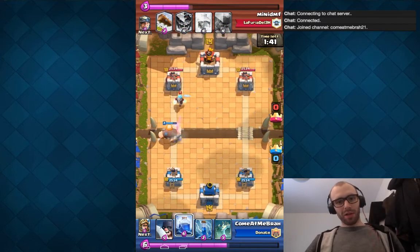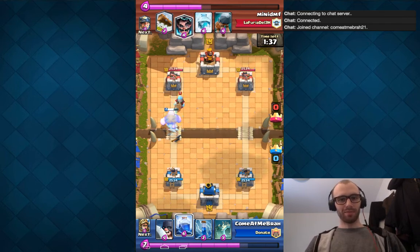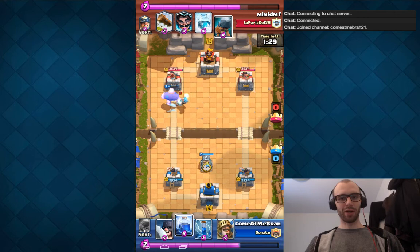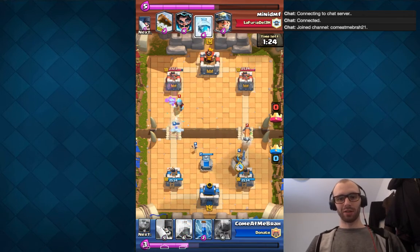I really wouldn't recommend playing Princess like he is unless you're playing a Zapbait or Spellbait deck. I really thought of Lightning here, but I didn't want to put myself behind in Elixir. I really wanted him to drop something else that I could Lightning.